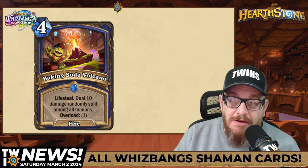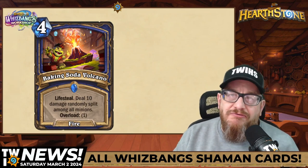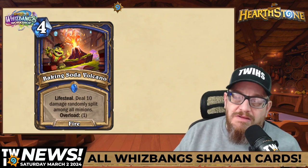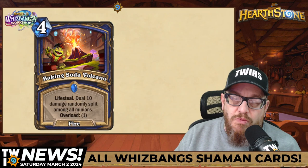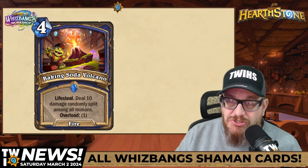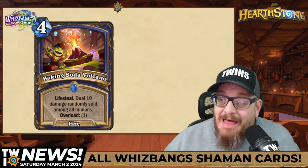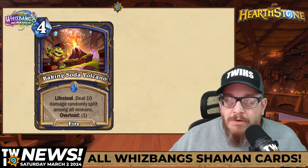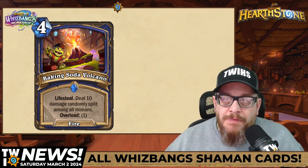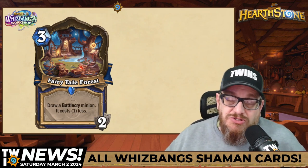Next: four mana Fire spell, Baking Soda Volcano — has anyone made a baking soda volcano? I probably did 35-40 years ago. Anyway: Lifesteal, deal 10 damage randomly split among all minions, and Overload one. I love the art and the cost, but I'm concerned about that much Lifesteal. That's huge — that could be busted. Team Five knows what they're doing, so we'll see how it plays out.